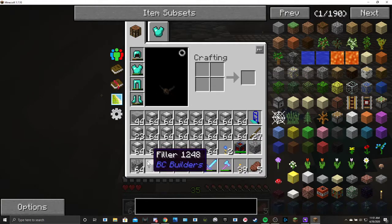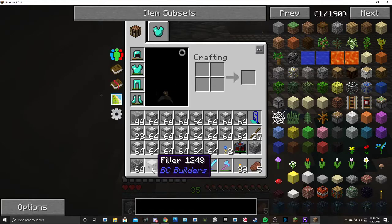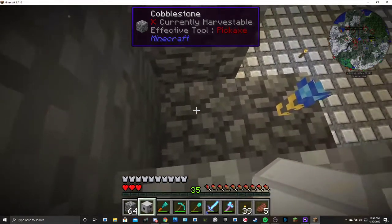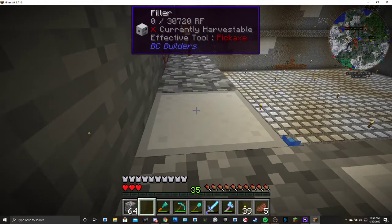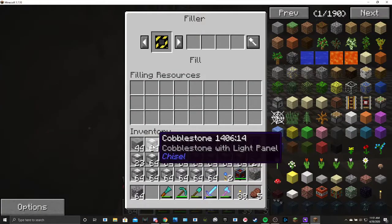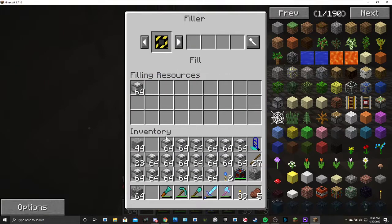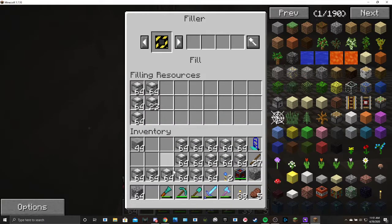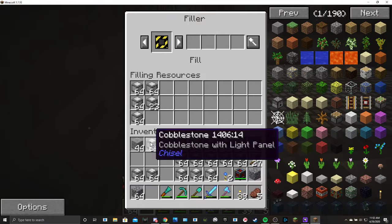The filler takes a little bit to make — some gold gears, ink sacs, a crafting table, a chest, and some yellow dye. Anyway, you put one of those down, make sure you right-click it, then fill it up with the cobblestone you want to put in there. I already made this type with the chisel, which I'll show you in a minute.